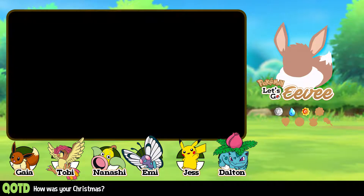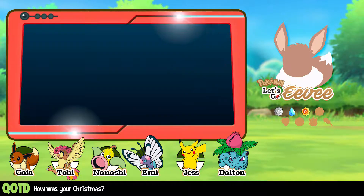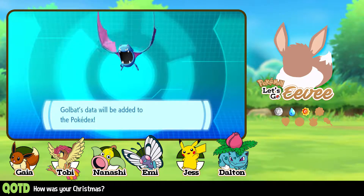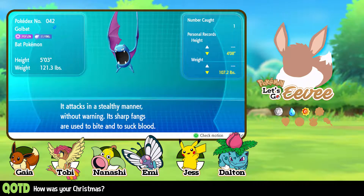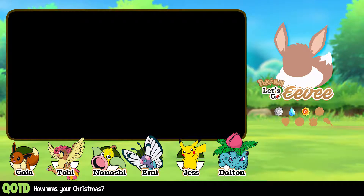Nobody leveled up. That's fine — we caught Golbat. It attacks in a stealthy manner without warning. Its sharp fangs are used to bite and suck blood. And we tuck Golbat away.